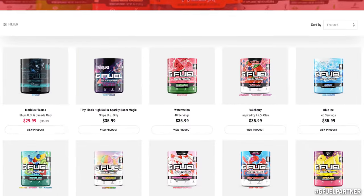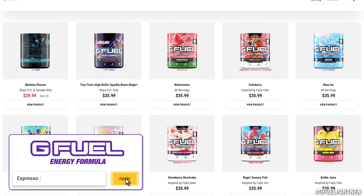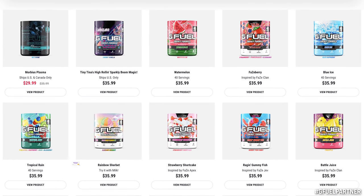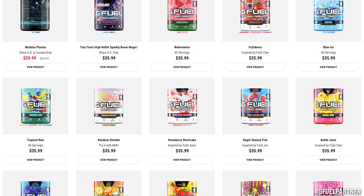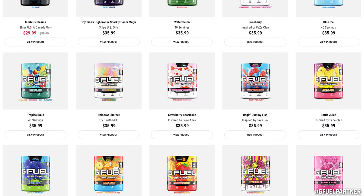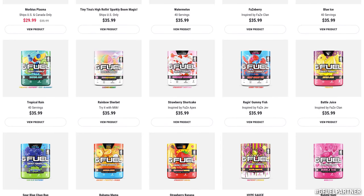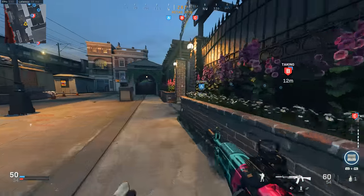Today's the last day that my friends at GFuel have bumped up code 'espresso' to 30% off in celebration of Modern Warfare 2's reveal. If you're wanting to try anything out for the very first time, grab a restock — now is as good a time as any. Personally I'd recommend Pink Drip, the new Morbius flavor, Nectarine, Flavor Hype Sauce, Strawberry Banana, and Starfruit — that's my top five. Check the link in the description below.